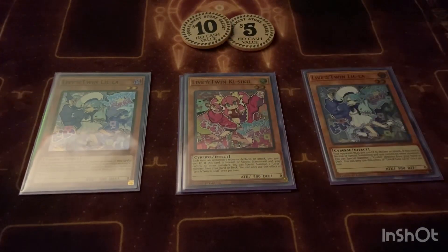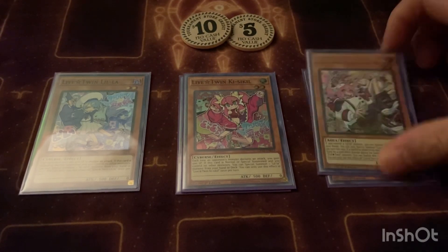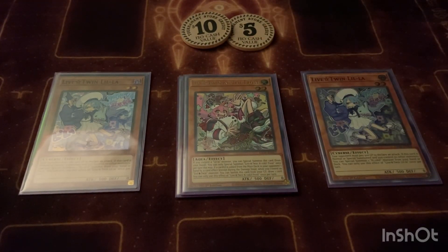Then we play one Live Twin Kiss-a-Kill. She basically has the same effect as Lila — if she's normal summoned or the only monster on the field you can special summon the other one. There's a cool interaction: if you normal summon Lila going second and your opponent tries to imperm her, and you have Forbidden Droplet, you chain droplet, remove her from the board, negate one of their monsters, bring her out, and since she doesn't see any monsters on field you can summon out another one.